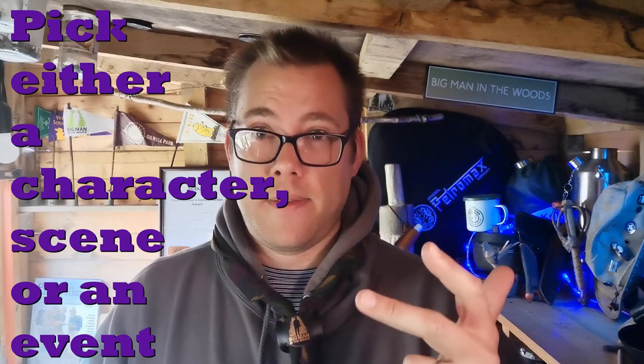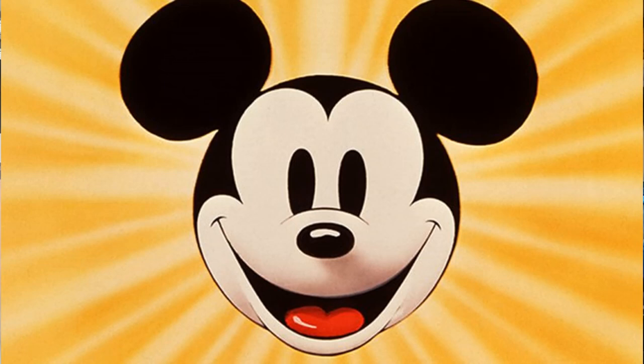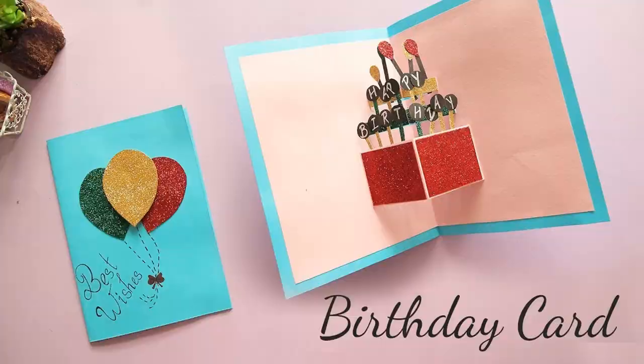Number two is the Artist badge. They've got to pick two of the following: a character, a scene, or an event. An event could be a space rocket going up or Guy Fawkes. A character could be a cartoon character or Charlie Chaplin. A scene could be a forest, mountains, or a seaside. They recreate it in their own style - paint, crayons, mosaic - whatever they choose.